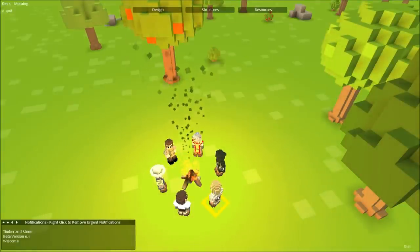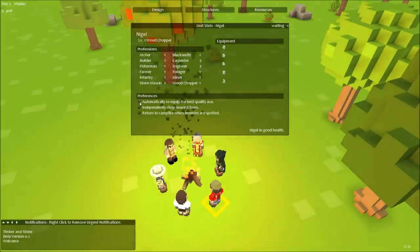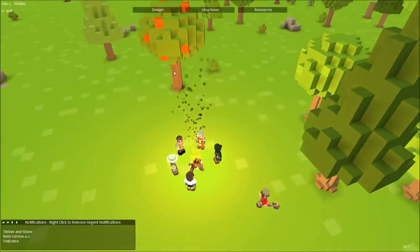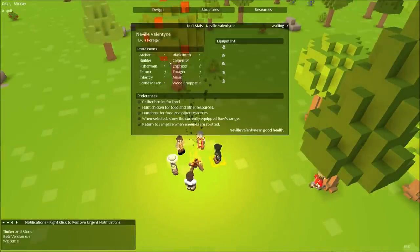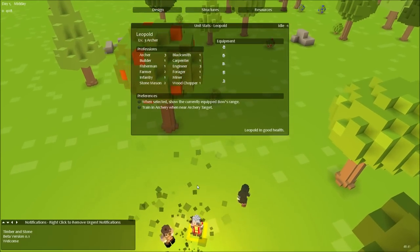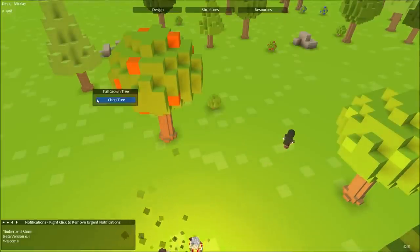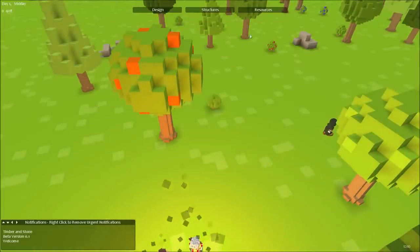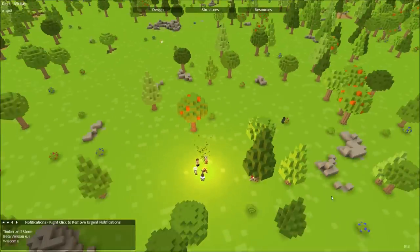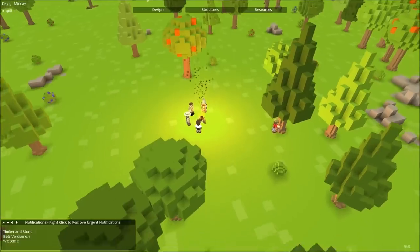I think for now we'll do stonemason - you're not actually doing anything useful, so you can just kind of go chop down these trees nearby. Forager, you can go and get some bushes. And you, you're an archer - hold on to you for now. Just get tons of these trees in the nearby vicinity. We'll keep that one there because it's got some colourful branches on it.